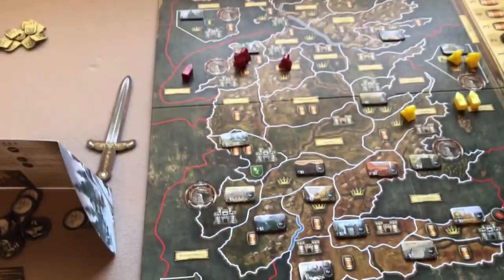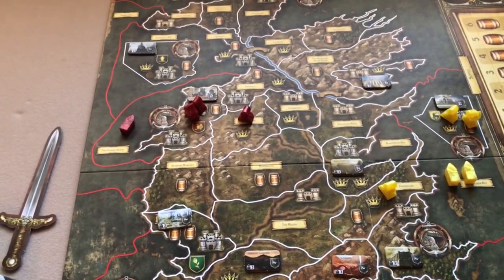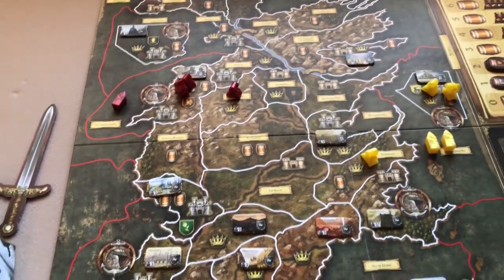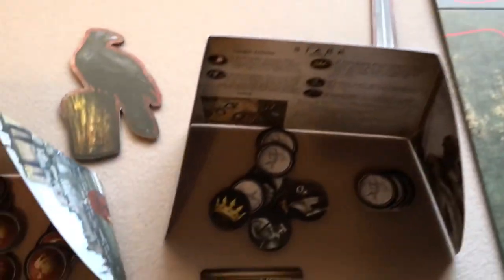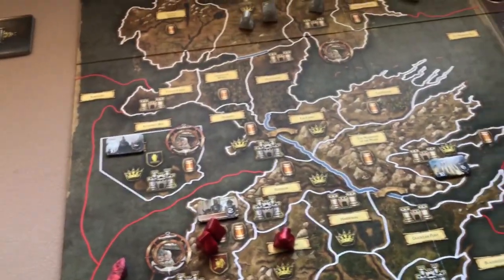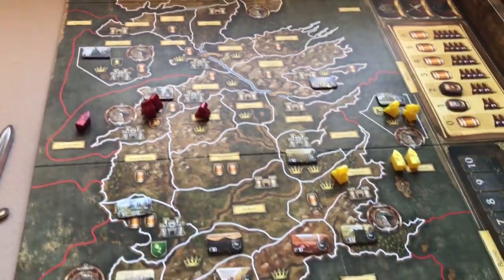So how do we play the game? The game is played in rounds, and each round consists of three phases: the Westeros phase where these cards will come into play, the planning phase where the order tokens will come into play, and the action phase where you'll resolve your order tokens. Let's talk about the Westeros phase first.